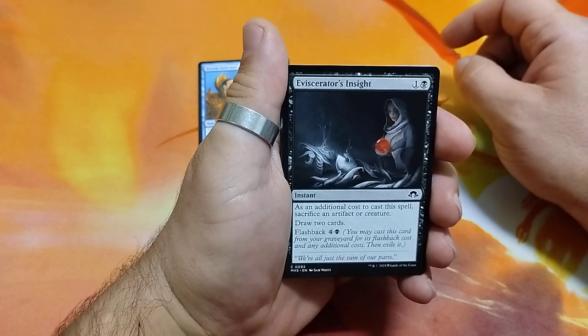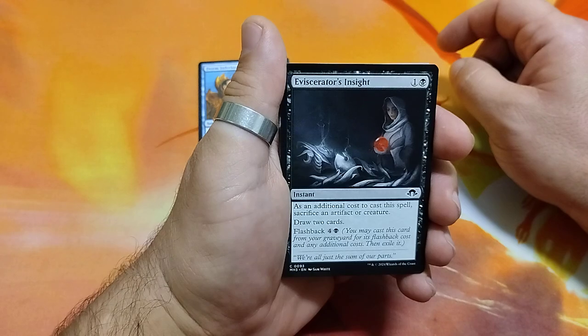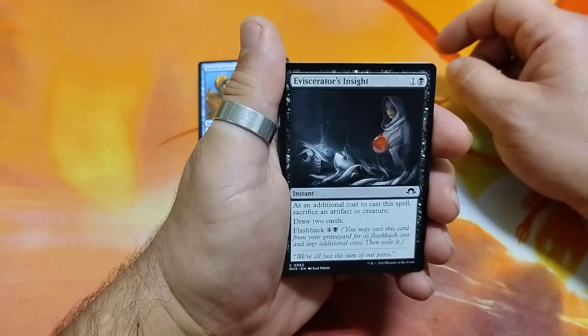Elviserator Incite, 2 drops. As an additional cost to cast, sacrifice an artifact or creature, draw 2 cards, and it has a flashback cost of 5.